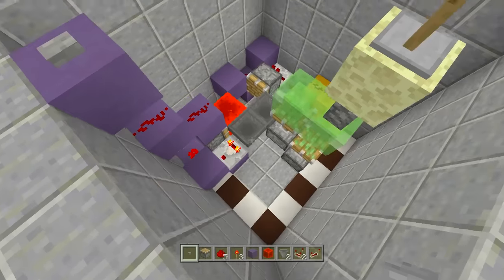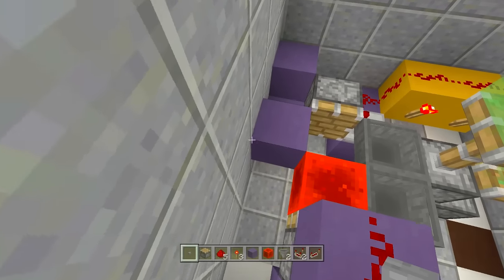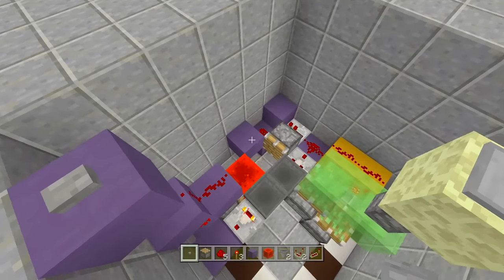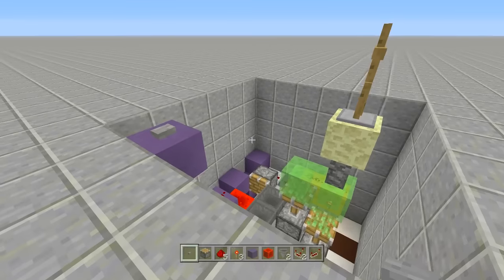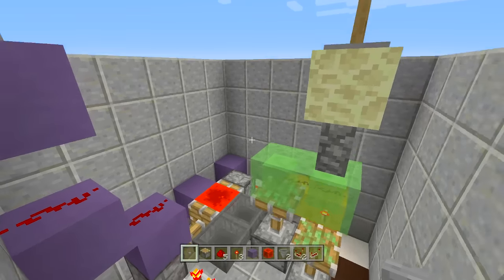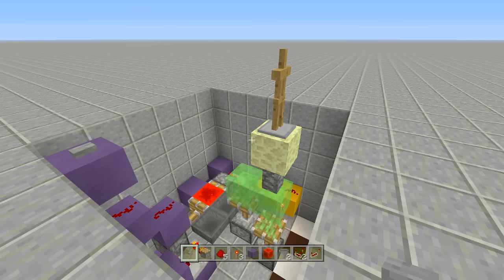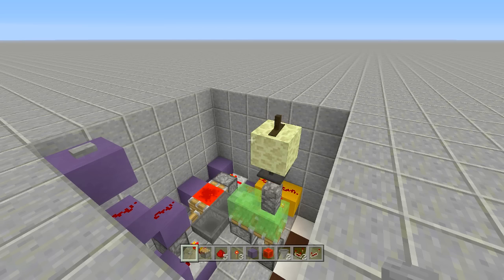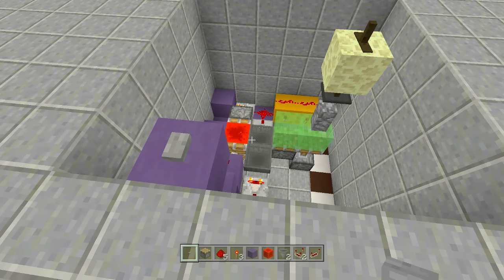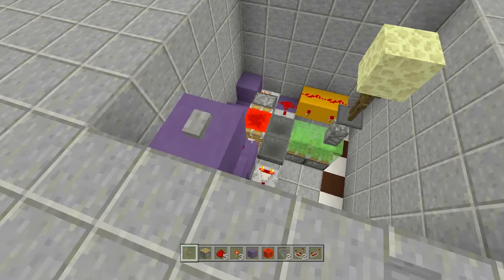Once it stops and the items come back up, it does not restart because it doesn't have that redstone torch. So once I click this button right here it will activate it, and then once it's done and comes back up it will deactivate right away. All the items start funneling back over. This is just for people that don't want it on an infinite loop - maybe you're building a museum and it's like 'this is what happens when you step in quicksand.'